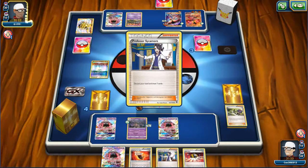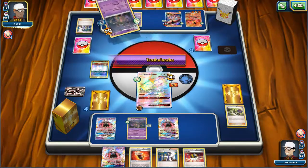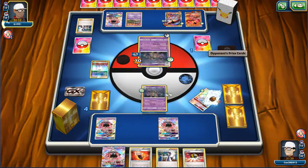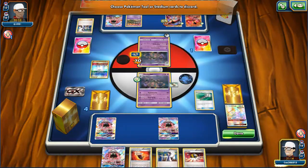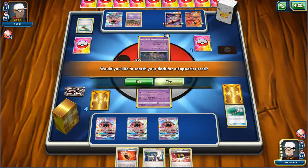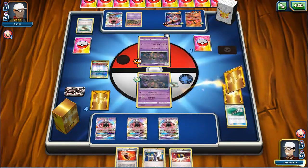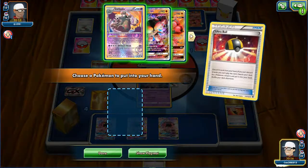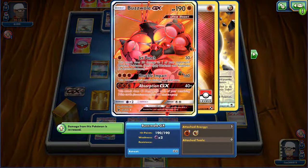They're doing 460 damage. We're going to respond with an N of our own. And we get a Field Blower - that's awesome. We'll get rid of these two. Lele for an N and go ahead and Ultra Ball - get to send these cards out, I'm not going to need them. I 100% think we lost. I'm going to just go ahead and concede. This Buzzwole just knocked out the game, so that's it.